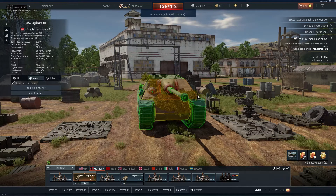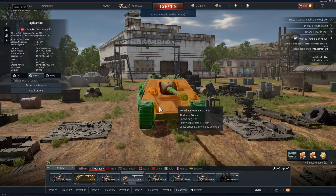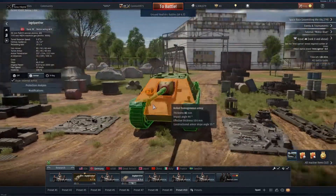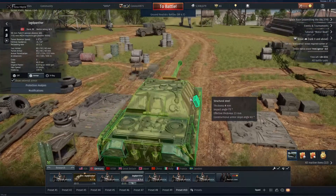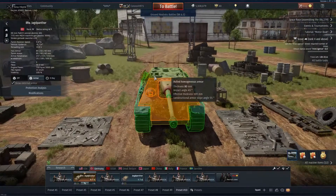Hey guys, welcome back to the channel. Today I'll be checking out the Befehlswagen Jagdpanther and the standard Jagdpanther. The difference really is not much at all. You can tell between the two that the normal Jagdpanther has just one aerial, while the Befehlswagen is a command vehicle so it has two or more.